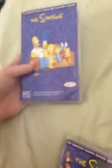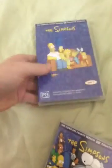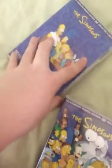First up is Simpsons Complete Series 4, Discs 1 and 2. It's rated PG. Here's the front, and the back. Discs 1 and 2. Inside shows the Simpsons characters.